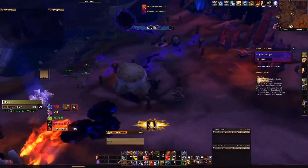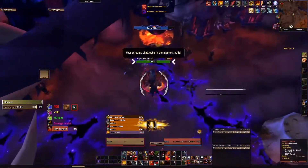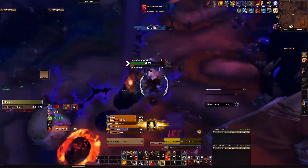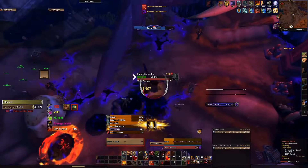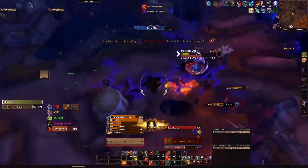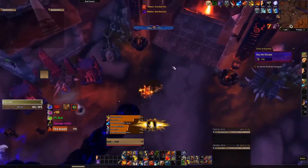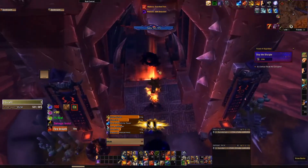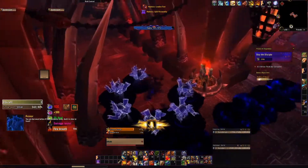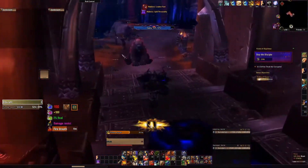This boss is actually surprisingly easy - you can mitigate all of the mechanics just by standing directly in his hitbox. Void Torrent is the one you can dodge: you just stand directly in him, you don't lose any sanity, he doesn't hit you, nothing happens. Cries of the Void you can mostly ignore as a tank - DPS might be able to break it, but it's not a terrible amount of sanity you lose, so it's not a big deal to let it go off. It's just that Touch of the Void you really want to dodge - just stand in his hitbox. Watch your fire feet, try not to get flung across the room around the same time as the cast, and you'll be able to dodge it completely.